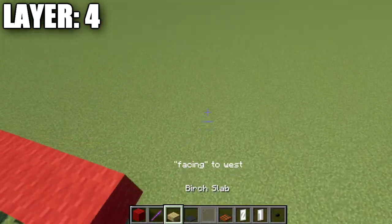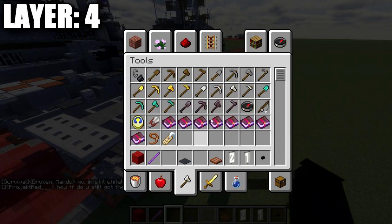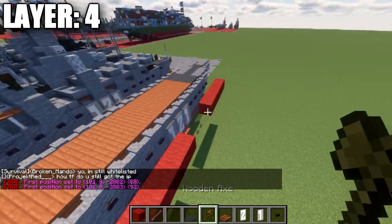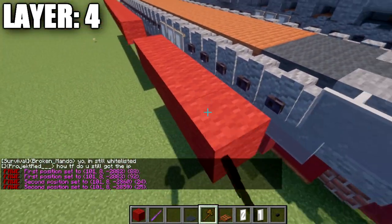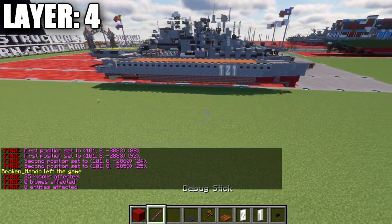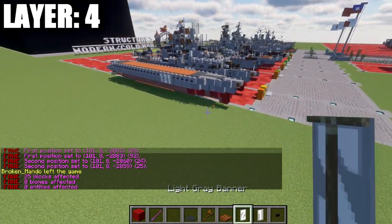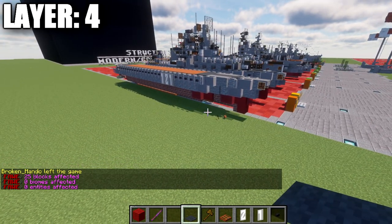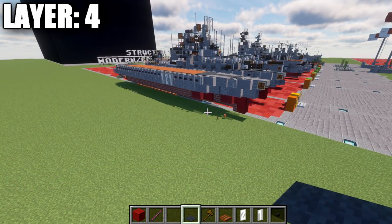Just like this on the side of these walls. After we have that done, we remove the reference line. That right there is going to basically do it for layer number 4, and from there we'll move on to layer number 5.